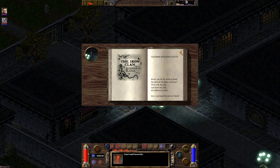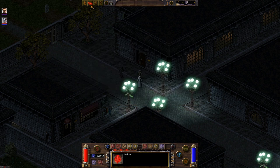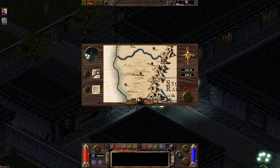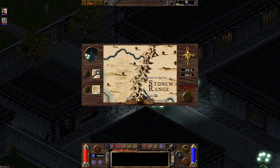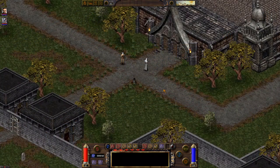The book gives us the actual location to the Iron Clan and a riddle about how to get into the Iron Clan mines, which progresses that part of the quest. If you look on our map we can see the location, which is the secret entrance to the Iron Clan. It's not too far away, but we do need to get the key, which we will do right now.